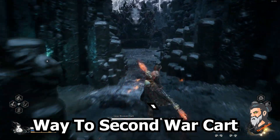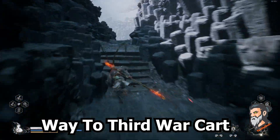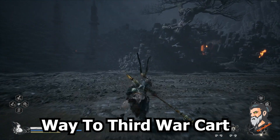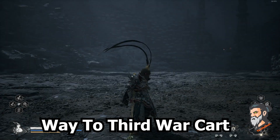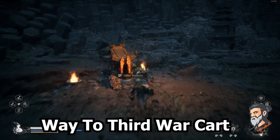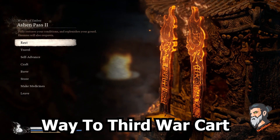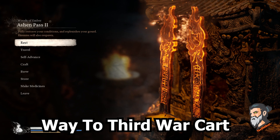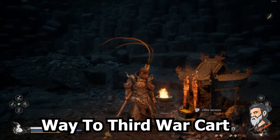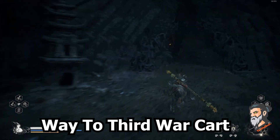On this exact place you will again be fighting with one more cart which is called Gray Bronze Cart. After killing the guy over here you will pass to this place, and an NPC character will again show up and you will be talking to her. There will be another boss fight — be careful. After killing, you come to this location and take the shrine again. You have now killed two war carts: Brown Iron Cart and Gray Bronze Cart.